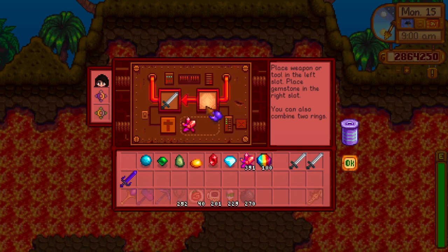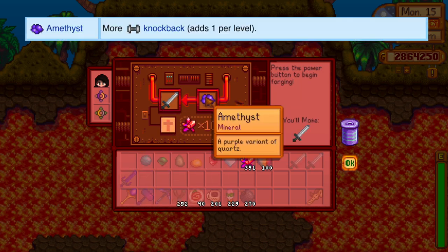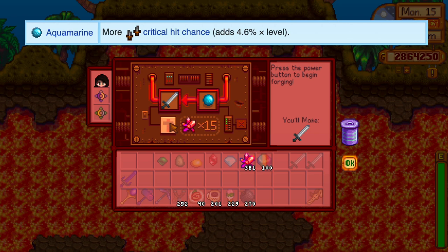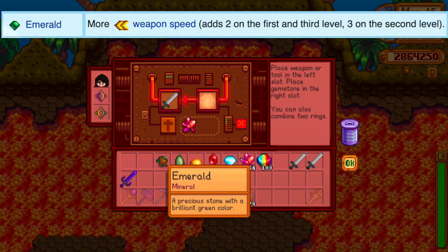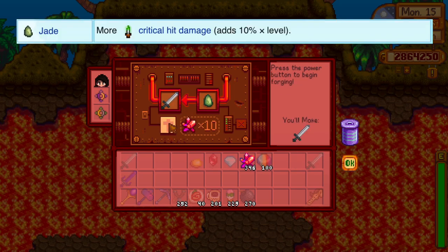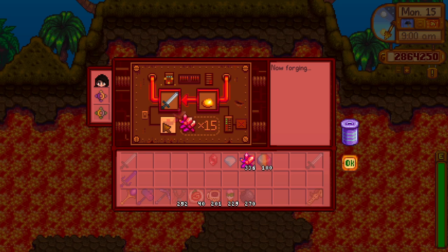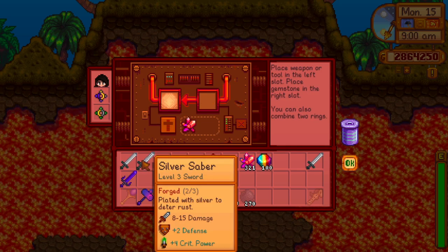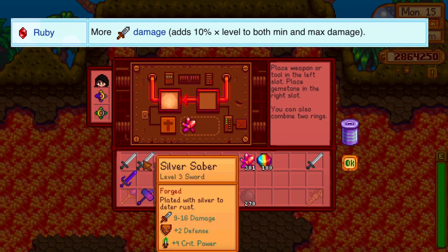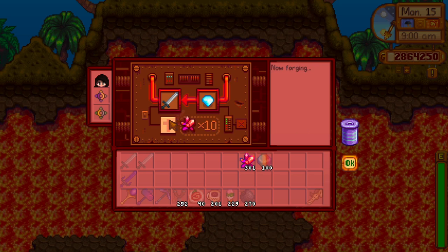You can also forge a weapon by inserting up to three gems — same or different. Amethyst gives more knockback, aquamarine gives more critical hit chance, emerald gives more weapon speed, jade gives critical hit damage, topaz gives more defense, and ruby — my favorite — gives more damage. You can also use a diamond to fill all remaining forge slots with random upgrades.